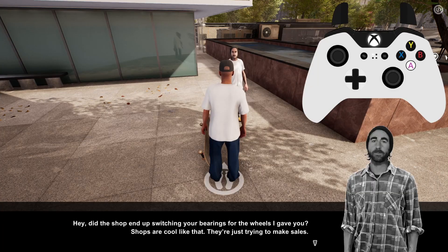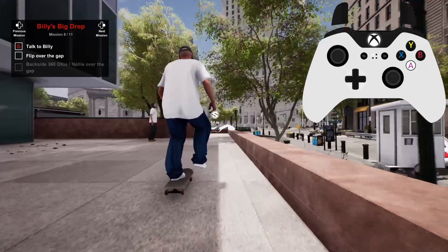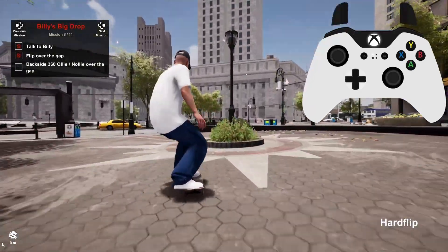Welcome back. In this video we'll be looking at the mission Billy's Big Drop. This is a nice and simple one. All we need to do is a flip trick down the drop before doing a backside 360 or nollie down the gap.